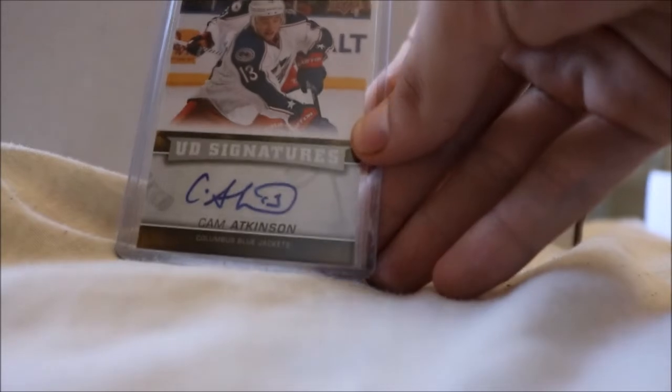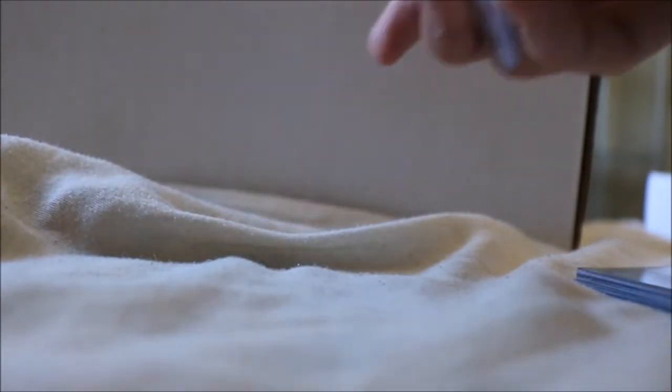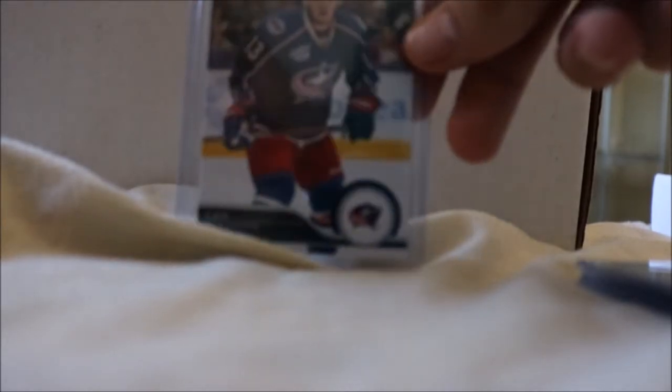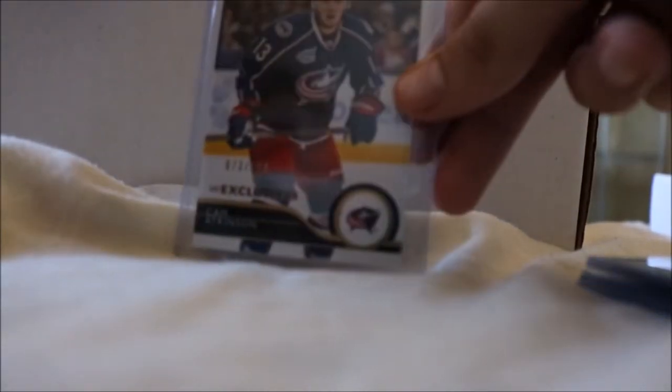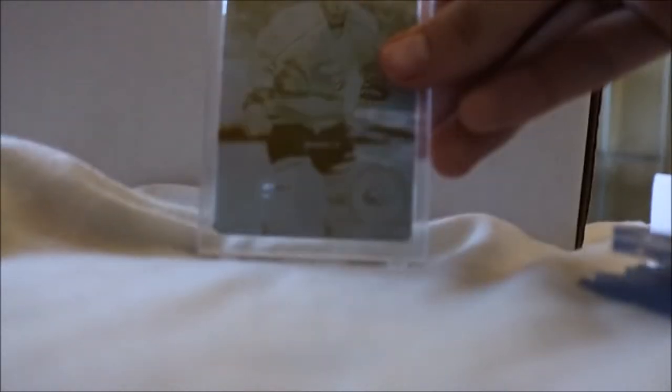Wrapping up 13-14 with a UD Signatures card, then moving into 14-15 stuff. We have his OPG base, OPG Retro, OPG Rainbow, and his black parallel numbered to 100. There's also the red wrapper redemption version that came in a few weeks ago. We also have his 14-15 Upper Deck base, Exclusives, High Gloss numbered to 10, and a yellow one-of-one printing plate.